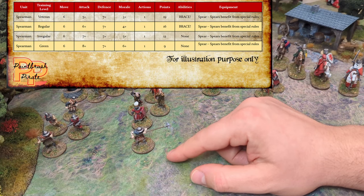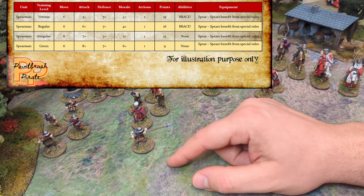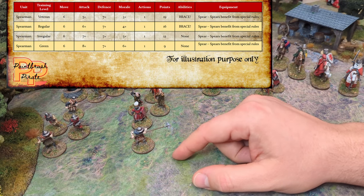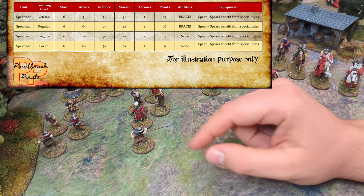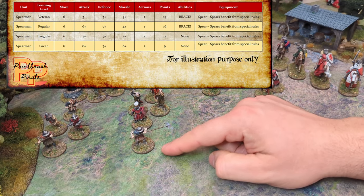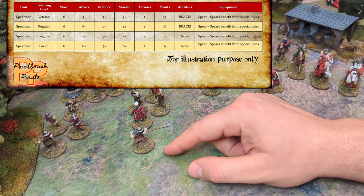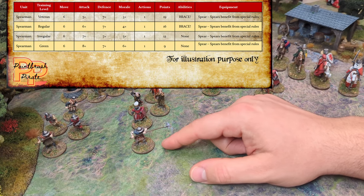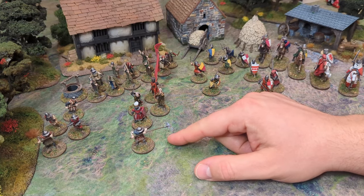If you were to look at a regular spearman — so potentially some sort of local militia — his movement value still stays the same but his attack goes up because he's got some basic training. His morale also goes up as well because he's a little bit more confident. This continues if you go to a regular level or a veteran level. By the time you get to a veteran spearman, someone who's been in a few battles and campaigns, his movement is still the same but his attack and his morale are better. He also then benefits from the brace ability. So the more you spend on upgrading the training levels of your troops the better they become.